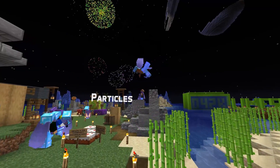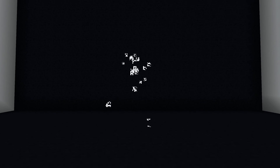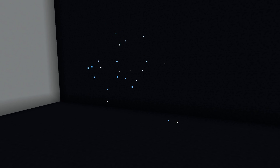In particle news, this version adds seven new particles: infested, item_cobweb, small_gust, raid_omen, trial_omen, trial_spawner_detection_ominous, and ominous_spawning.